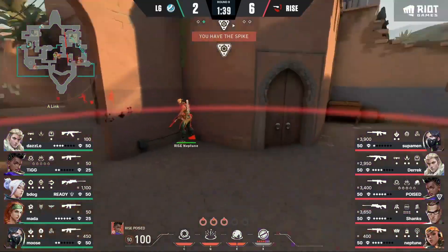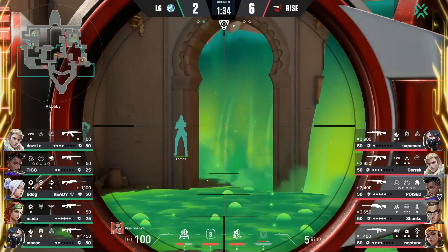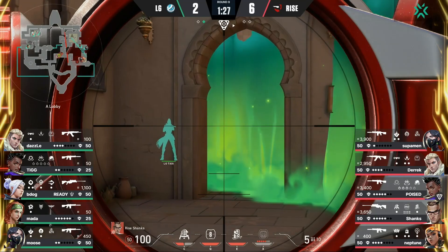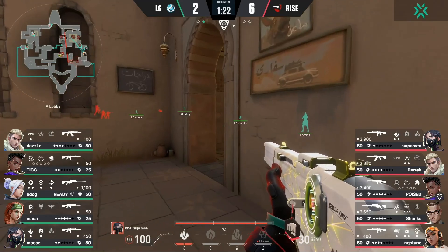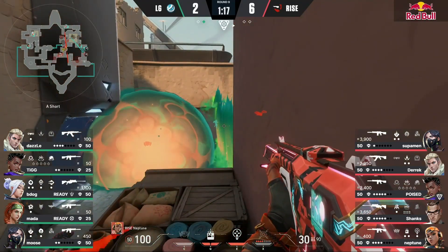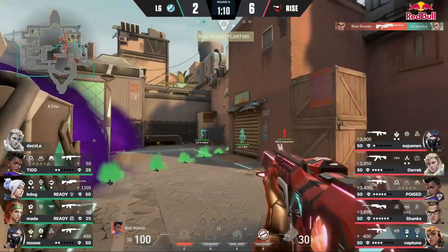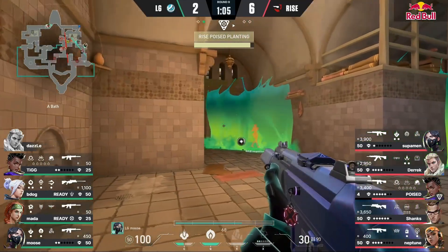We're just over halfway through the half, and I'm hoping LG doesn't just continue to play the same way. They've already mixed it up — Moose on the opposite side now, looking for a different way to fight for showers control, especially because with that wall up and that lurk it's kind of left showers control open. B-Dog trying to get value elsewhere, whirly bird to clear out the site — and well, the site is basically accessible.